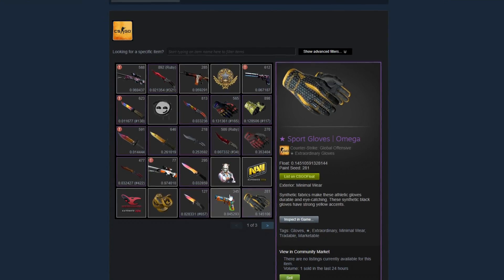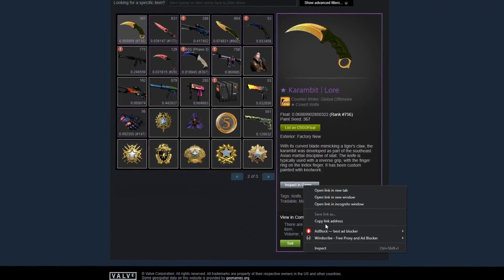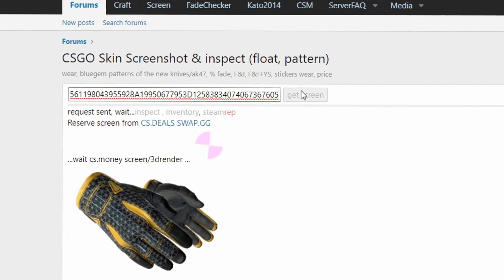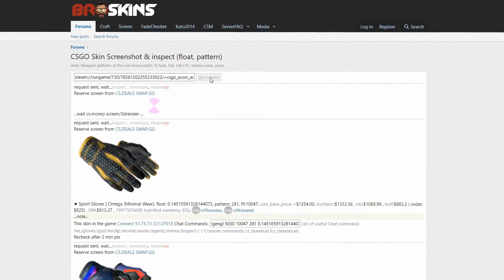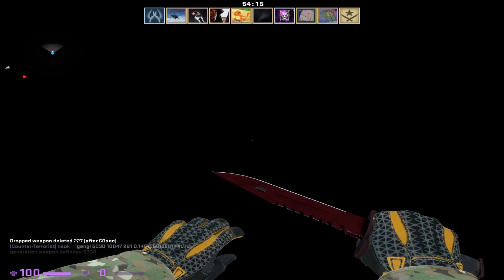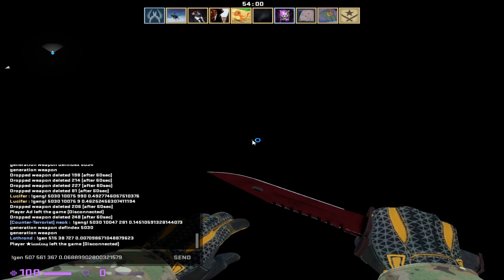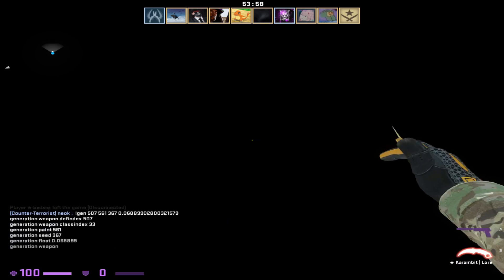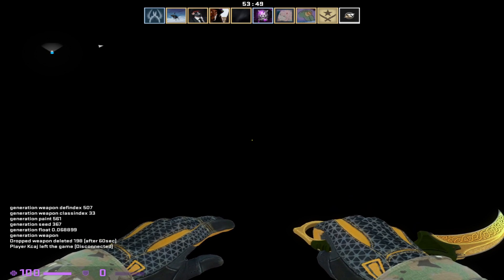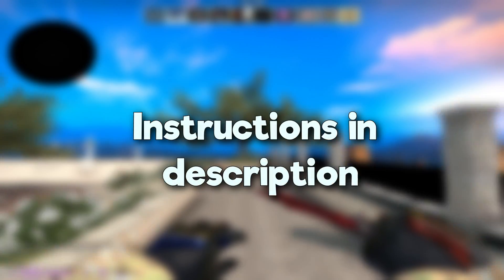For example, if you want to try out my skins — you can inspect my Omega gloves, copy the link address, paste it into broskins, then do the same with the Karambit. Get the screen, type the chat codes in one by one — gloves change, then paste in the Lore — and now you have my full skin combination.